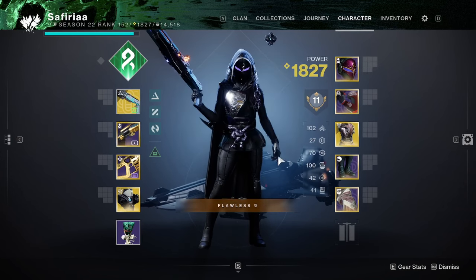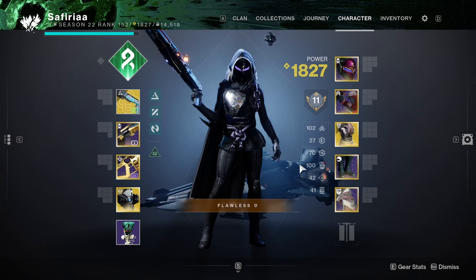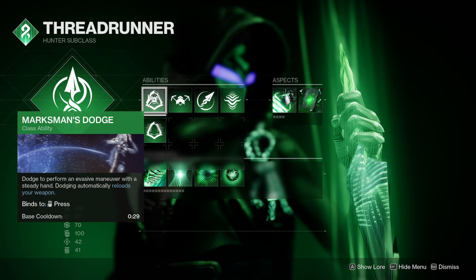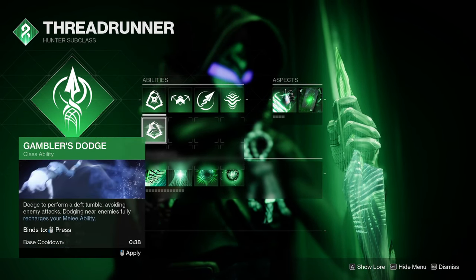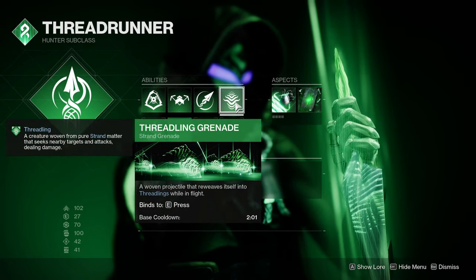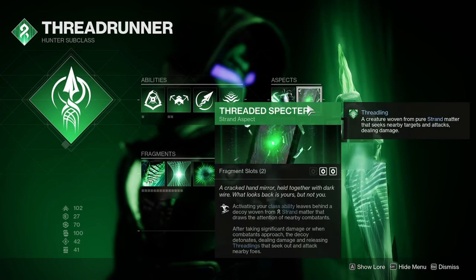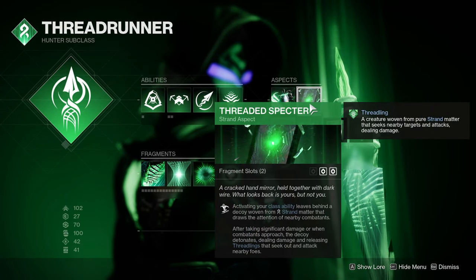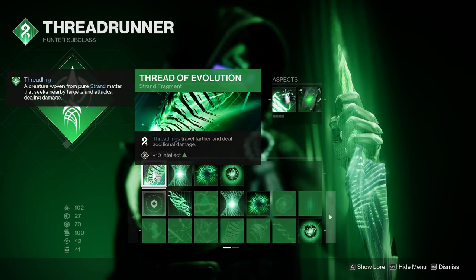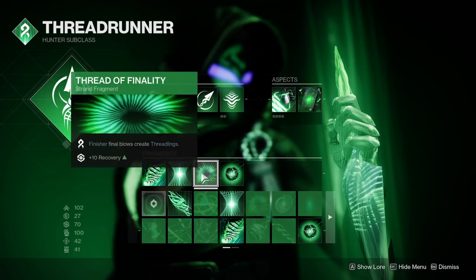Run Double Bomber for your nades. You want 100 Discipline and 100 Mobility no matter what, then put the rest into Recovery. For the subclass, I run Marksman's Dodge because you get your dodge back way faster — 29 seconds versus 38 — so you can spam clones as much as possible. Run the Threadling grenade because that's the core of this build. These nades do 145 damage with Thread of Evolution. For aspects, run Widow's Silk to get two nades and Woven Mail... Thread of Warding to run clones. The clones do damage on impact and spawn two Threadlings which do 45 each with Thread of Evolution.